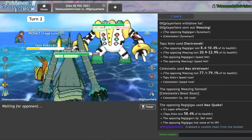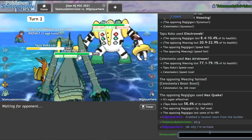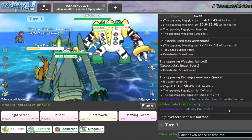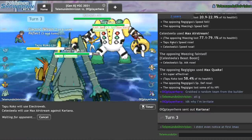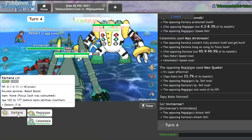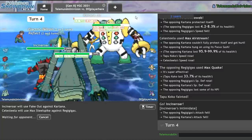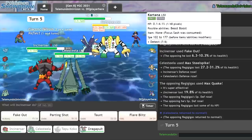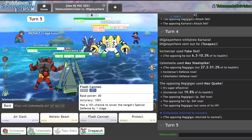I have more speed control and there's no way Toxapex takes this. Icy Wind Toxapex is interesting, but fast speed control options are better here. I just win with Electroweb, Max Airstream, and Kartana. These things are usually Assault Vests, but I think at plus two they all KO. I can get in Incineroar for the Intimidate. They're forced to sack with Fake Out. I'll go for the Fake Out and Max Steel Spike into Regigigas. They have a lot of turns burned on the Regigigas and Slow Start is still active, so no, they cannot win. I can go ahead and Taunt and Flash Cannon.